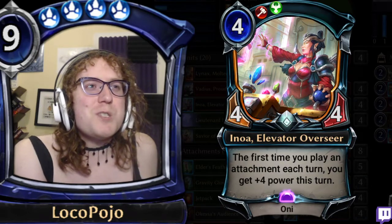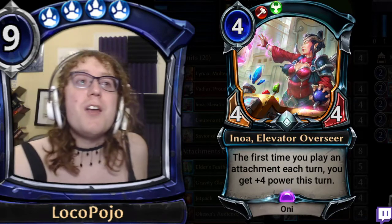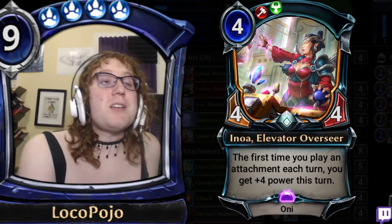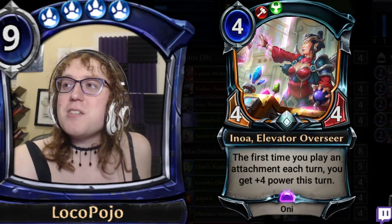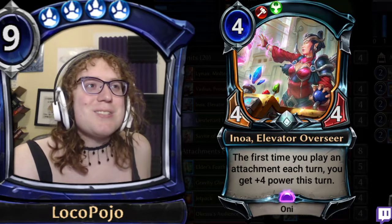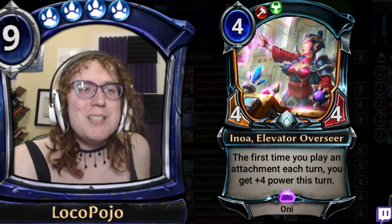This is Enoa, the Elevator Overseer, a 4-4-4-4 in Rakano that says the first time you play an attachment each turn, you get plus 4 power this turn. We're going to talk a little bit about this and all the different things it does. There's a lot of interesting stuff to be dealing with here.